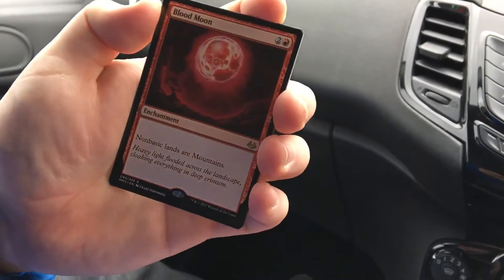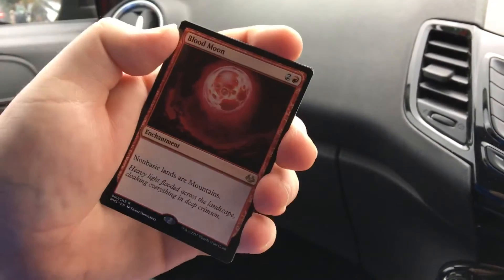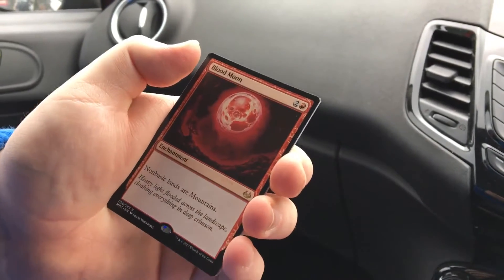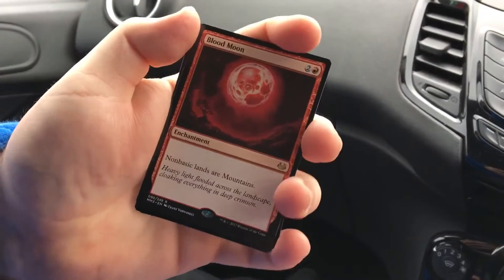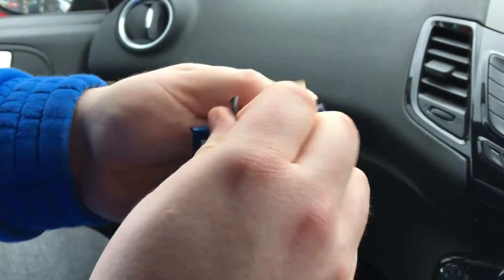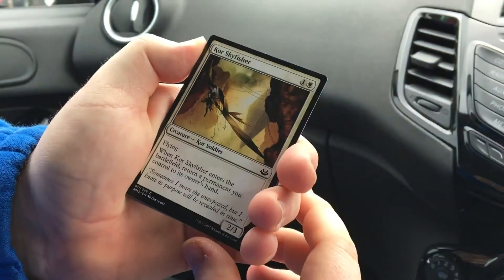There's also Vampire Nighthawk. And the rare - it's a lovely one - it's Blood Moon! Money, money, money card. Non-basic lands are mountains, as you all know. It's probably my most hated card in Magic. I just ordered one from a friend and now I have more than one - maybe more than two. The foil is Night Terrors. Blood Moon - off the top of my head it's around thirty dollars, and surely Blood Moon will rise back up in price. We definitely got our money back on these packs!